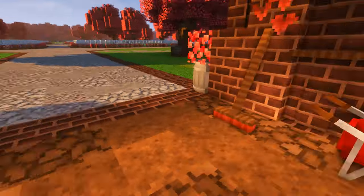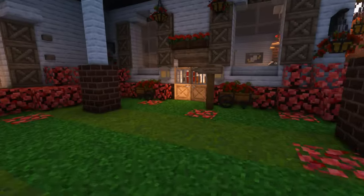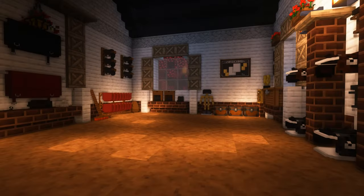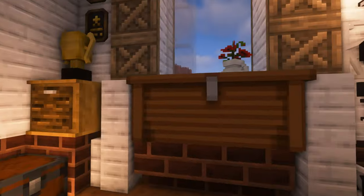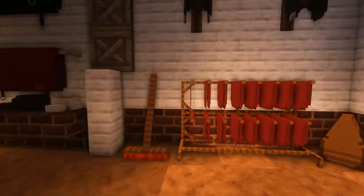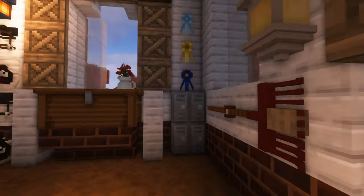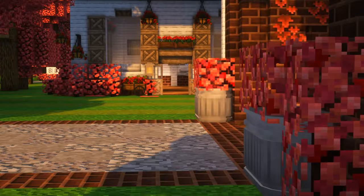Over here is where I put all the cleaning items — we have a broom, a rake, and a wheelbarrow, and they're on both sides of the barn. Over here is the tack room. I designed it with a simple minimalist design in mind but you can definitely redecorate it. It has tack boxes, chests so you can put other stuff in there, cabinets, armor stands, little decorations, and places to keep your personal items separate with lockers.